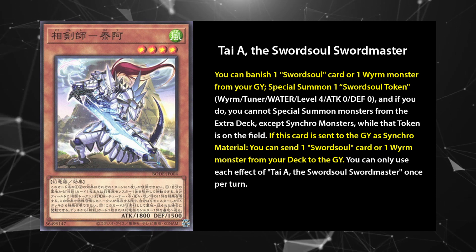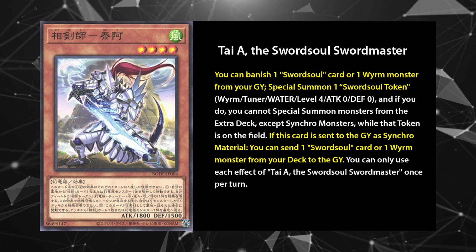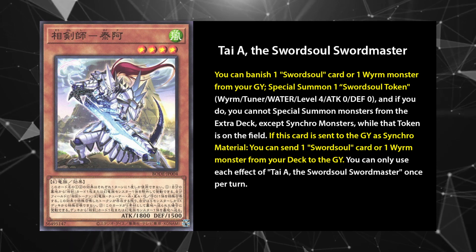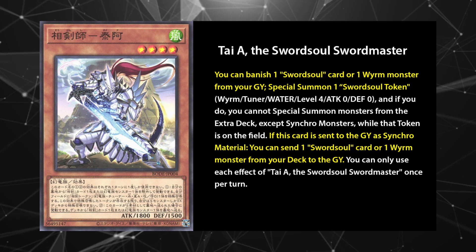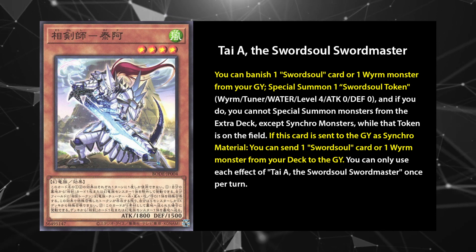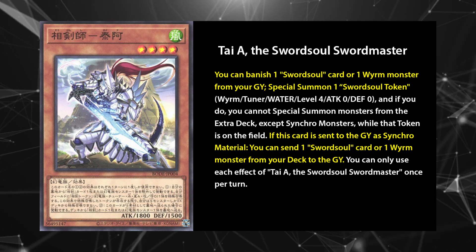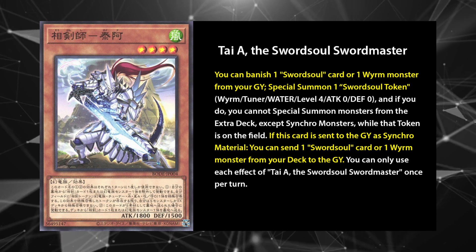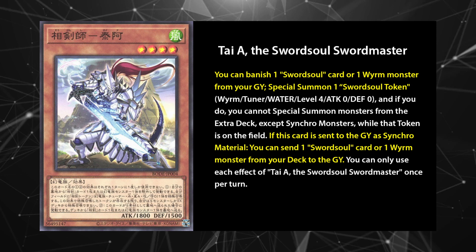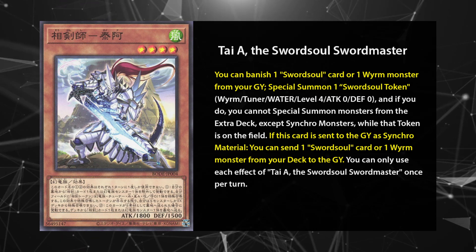Tai A is an ignition effect which means that you're not required to activate it on summon. This provides you with some flexibility in comboing versus Mo Yi, whose trigger effect must be activated immediately. Early testing has revealed Tai A to be an optimal way to start your Sword Soul plays, because he has the ability to send one Sword Soul card or Worm Monster from your deck to the graveyard when you sync with him. This ability can allow you to extend further than the usual combo with Vaxia, Brightness of the Yang Zing, who can summon back the monster you send, ideally Mo Yi for another level 8 synchro summon. Play 2-3 of Tai A.